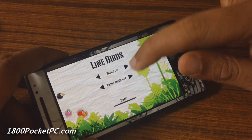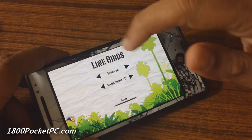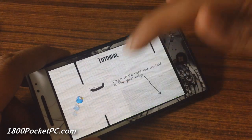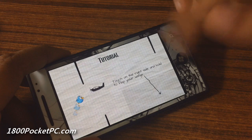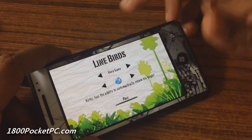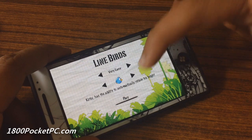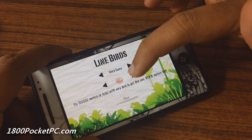Hey guys, today we'll be checking out LionBirds, which is a free game for Windows Phone. It's got a short tutorial on how to play, and once you start the game you've got 4 difficulty modes that you can choose from, and you've got multiple birds that you can unlock as well.